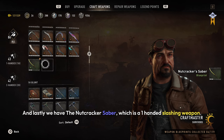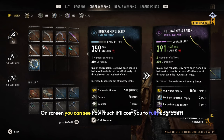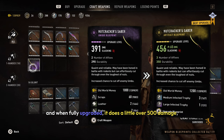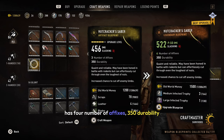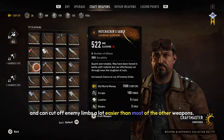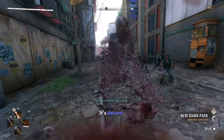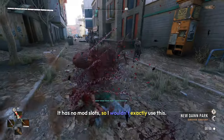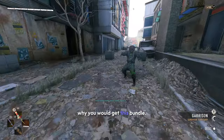And lastly we have the Nutcracker Saber, which is a one-handed slashing weapon. On screen you can see how much it'll cost you to fully upgrade it. When fully upgraded, it does a little over 500 damage, has 4 affixes, 350 durability, and can cut off enemy limbs a lot easier than most other weapons. It's not really great, but it looks cool — it's decent. It has no mod slots, so I wouldn't exactly use this. If you like the outfit, that would be the only reason to get this bundle.